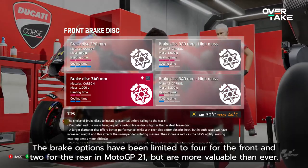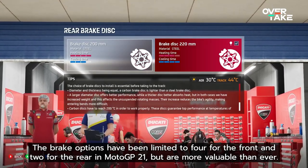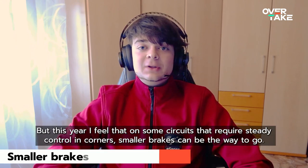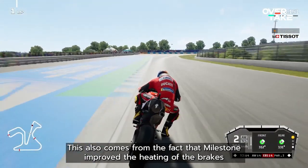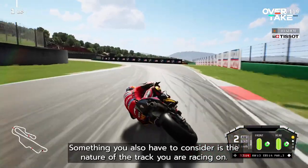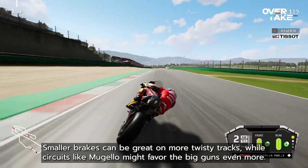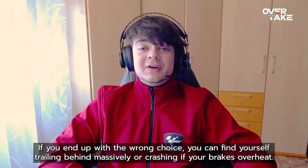The brake options have been limited to 4 for the front and 2 for the rear in MotoGP 21, but are more valuable than ever. In past years I've gone with smaller brakes only in wet conditions and larger brakes in the dry, but this year I feel that on some circuits that require steady control in corners, smaller brakes can be the way to go. This also comes from the fact that Milestone improved the heating of the brakes, which means they get up to temperature easier than before. Smaller brakes can help you here to be smoother in corners, and smoothness is coolness this year. You also have to consider the nature of the track you are racing on. Smaller brakes can be great on more twisty tracks, while circuits like Mugello might favor the big guns even more. Brakes can be important to everyone's race this year. If you end up with the wrong choice, you can find yourself trailing behind massively or crashing if your brakes overheat.